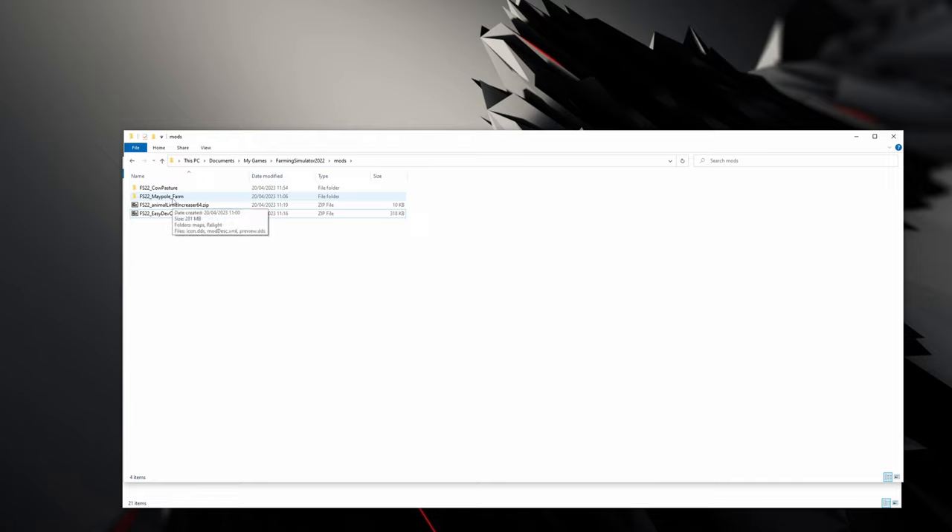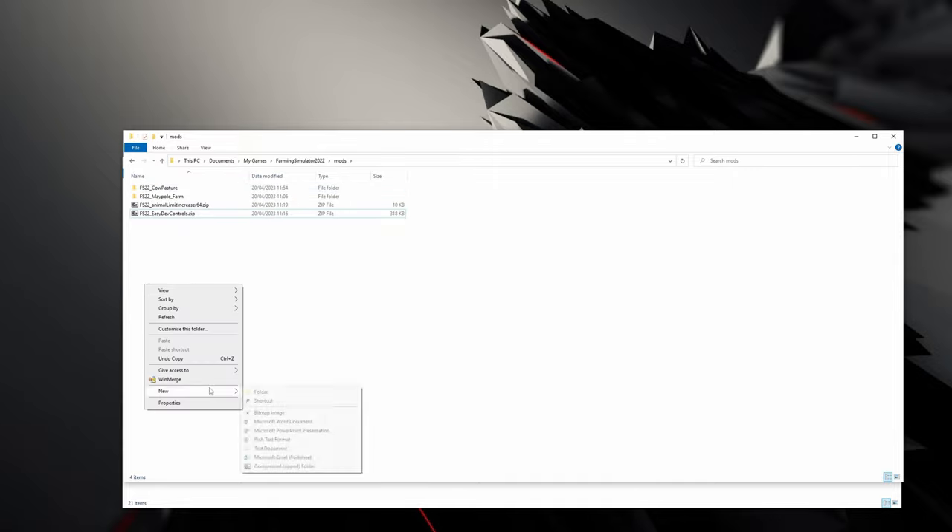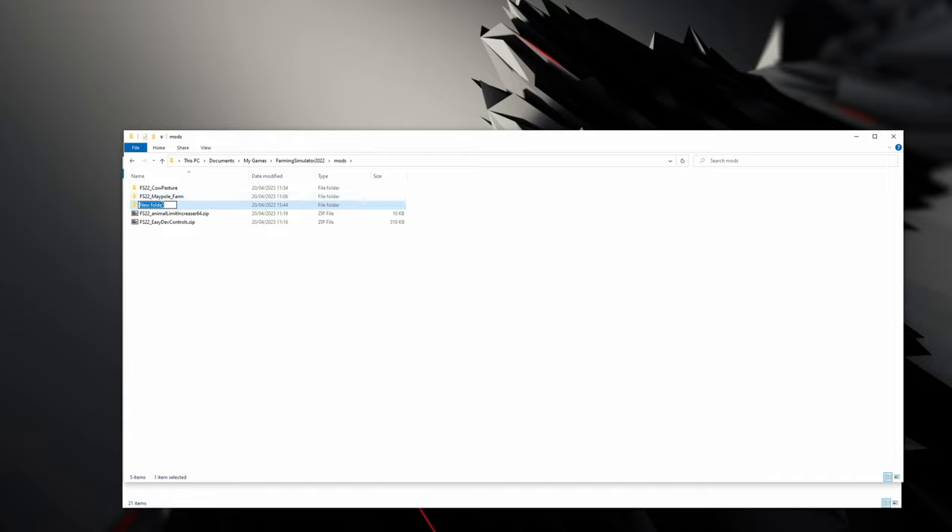That's so that we can open the map i3d and import our new pasture in and get the placement right. Then I want to create a directory — something like fs22_calpasture. Right-click, new folder, and then type in the name.